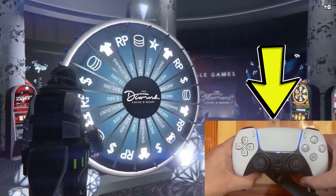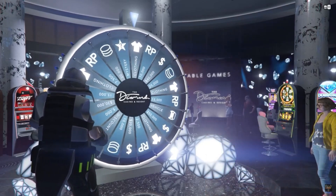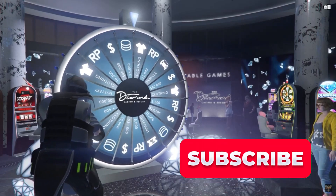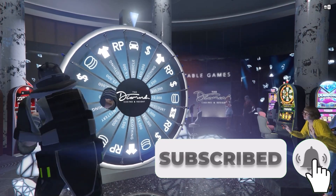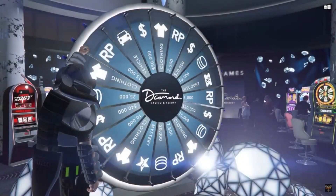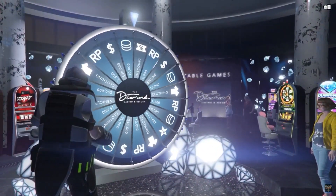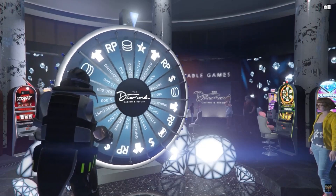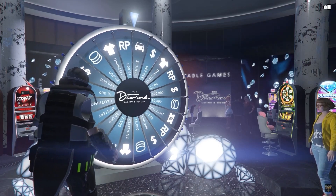Now with the controller view ready, what you want to do is count to a three Mississippi, then lightly press the joystick down. When you do this, the wheel will spin very slowly and then you'll win. If for some reason you lose, you can reset the wheel spin by closing the application right before the wheel finishes spinning, so you can get another shot at it.